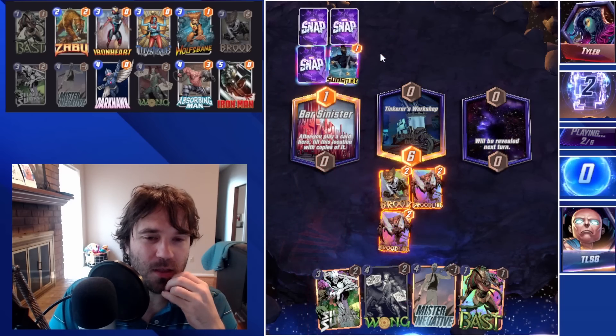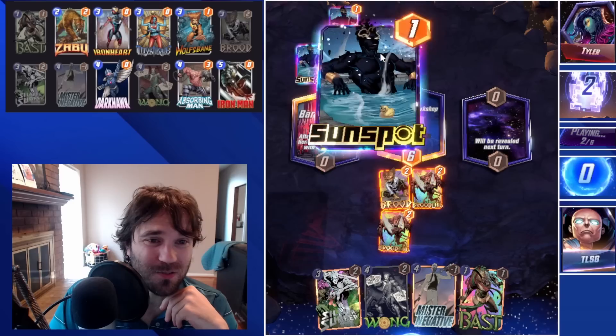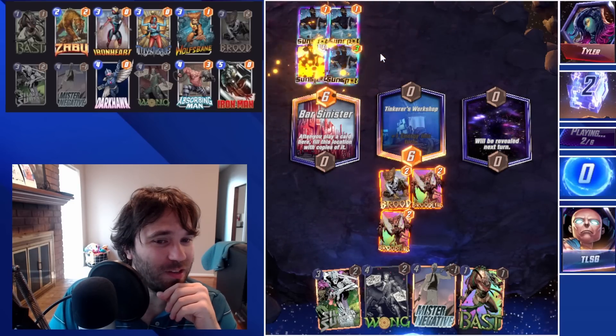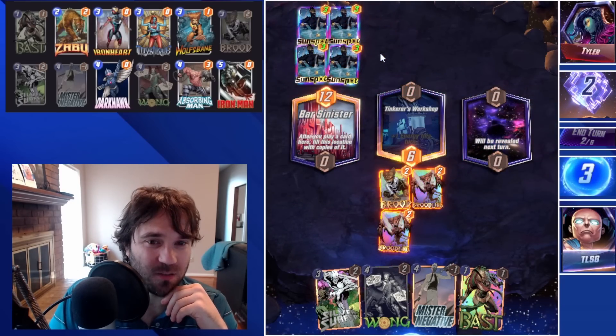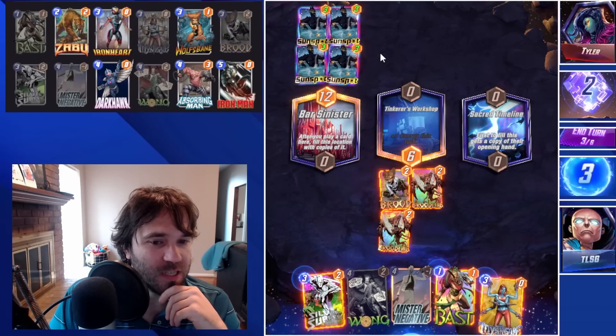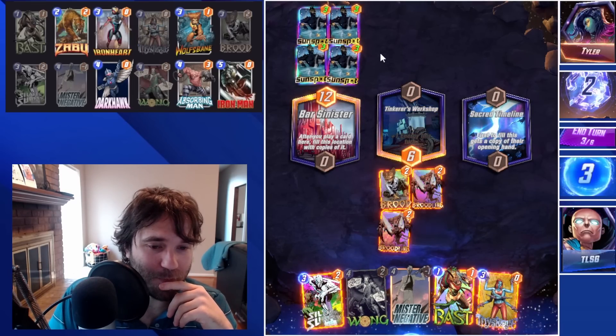They play into Bar Sinister — the Sunspot. The Sunspot can give them some pretty good value, but I don't know that that's the right call. It's a lot of power in that lane, but in that lane alone. To fill up the Sacred Timeline first, we could get two Silver Surfers now — might be kind of cool.